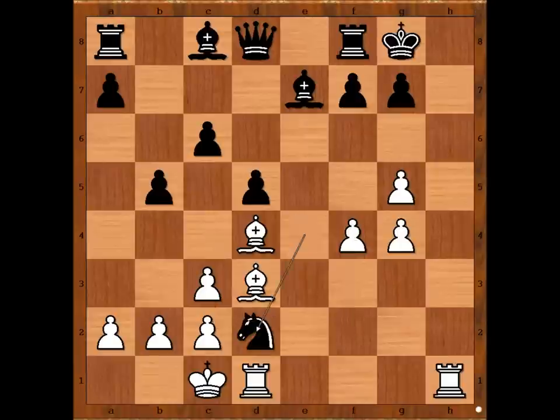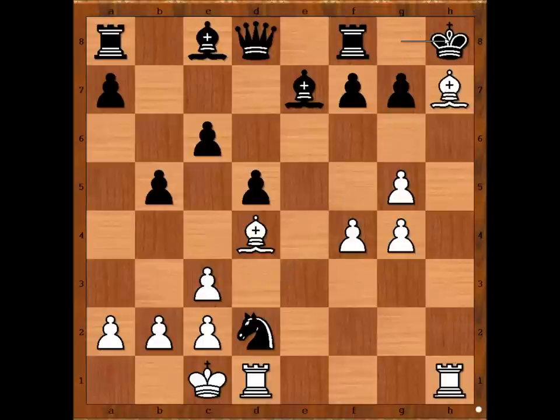Let's have a look: Knight takes on D2, Bishop to H7 check, King to H8, Bishop to F5, King to G8, Bishop to H7 — the position would be repeated three times, and there would be a draw.